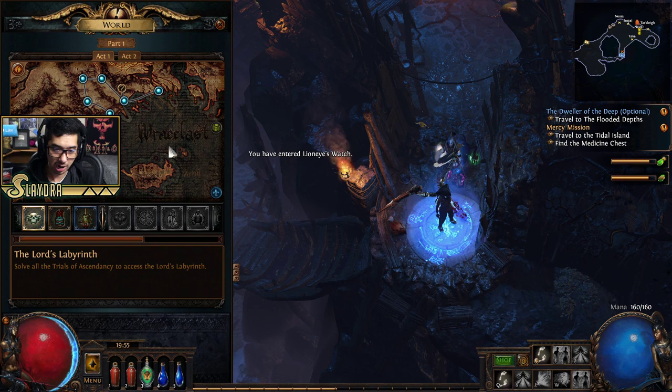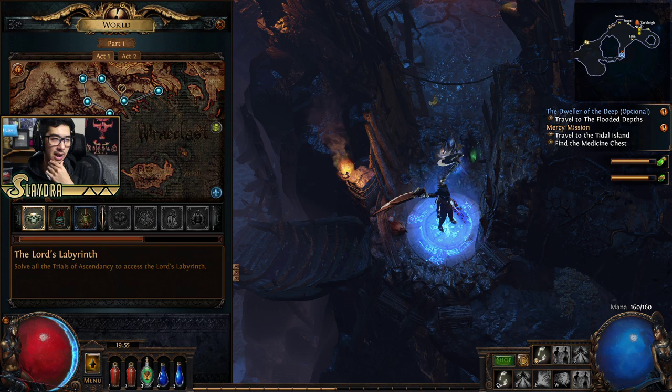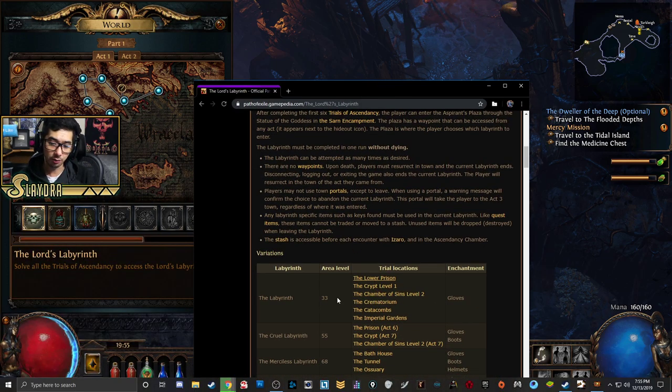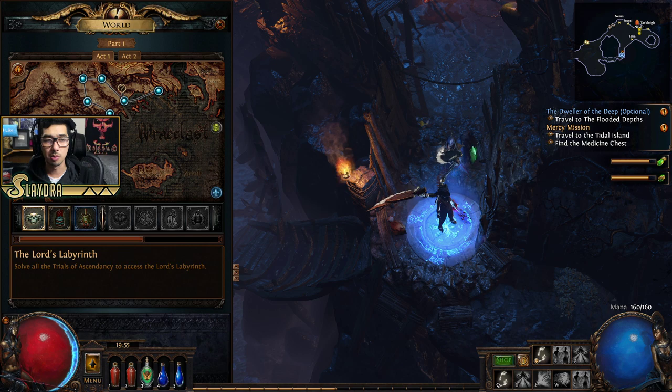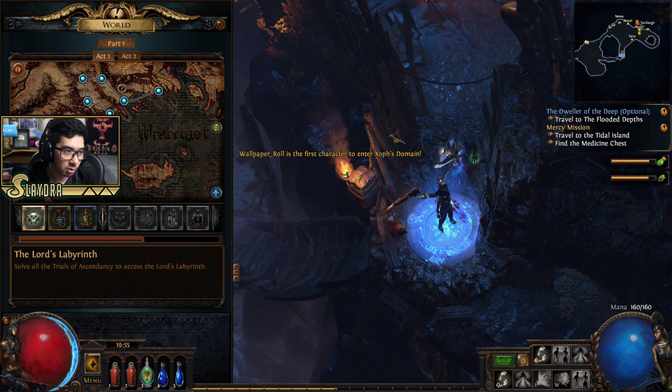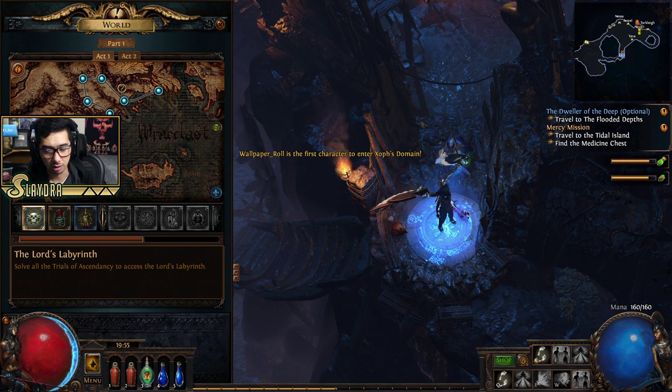Now that we've completed that trial, we also have this quest we need to do. I'll provide these in the description box below. These are where all the trials are for the first lab — you have to do all of these. We've only been able to do the first one so far. We'll get to the crypt in a moment. I did this in this order because I wanted to give you guys the ability to get the Quicksilver Flask first, which you get technically in Act 2, and it just makes things easier.